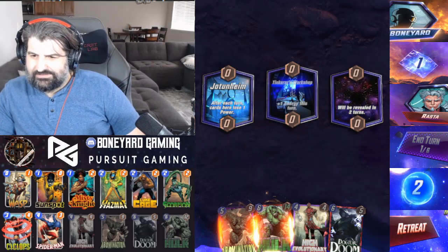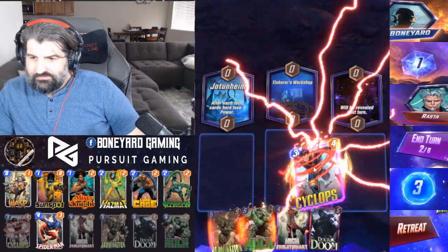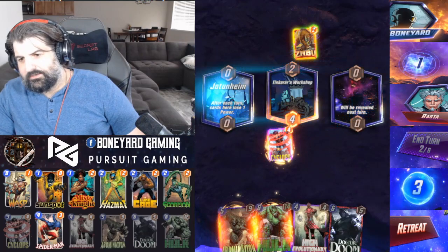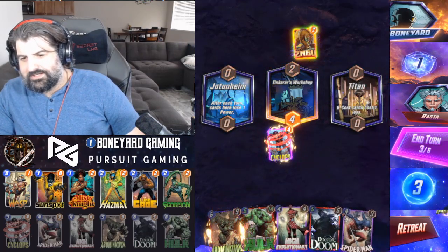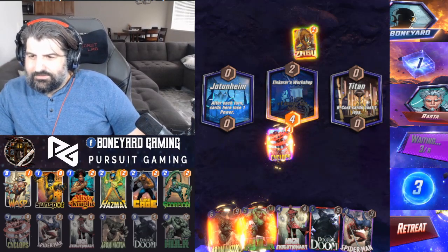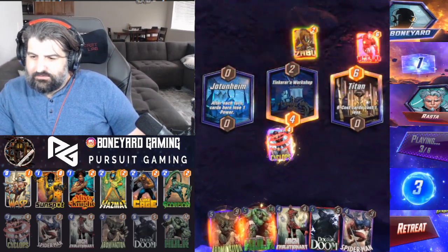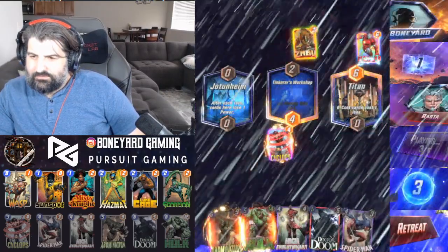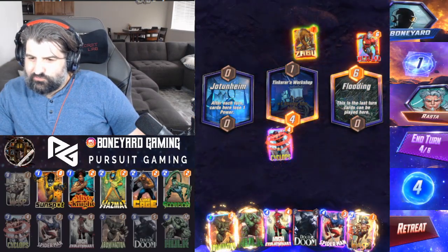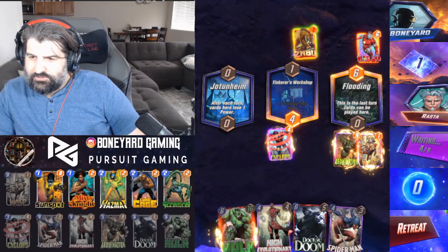Game 7: Let me draw something we can utilize. We need Zagu in our collection real bad. Six cards with Hulk and Doom in hand — alright, this is good. Might as well — he's got a reveal so our Wasp should get value; assume he's gonna play here.